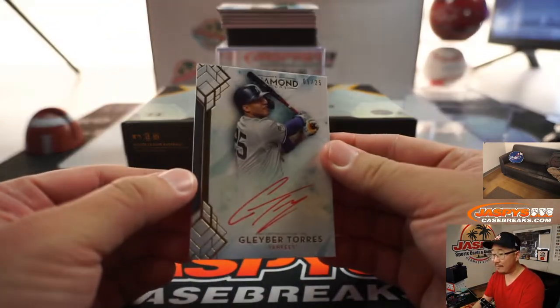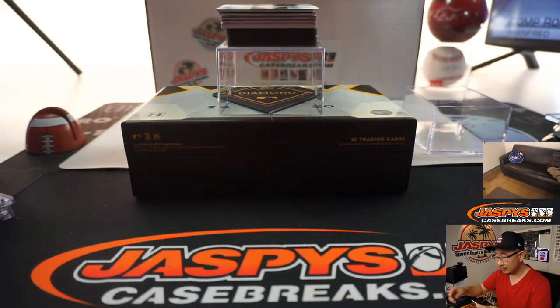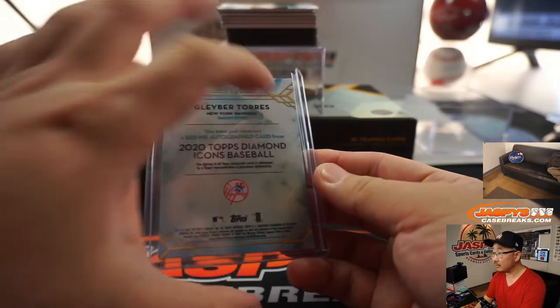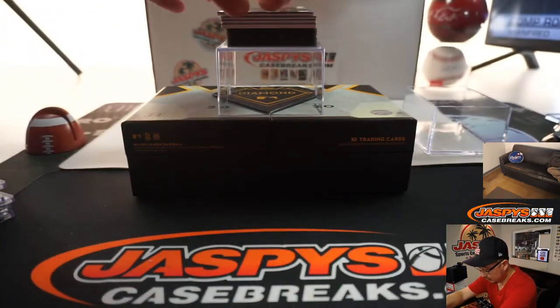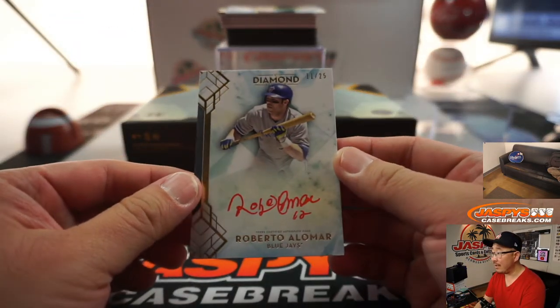Nine out of 25, red ink, Gleyber Torres. Gleyber Day. Nice autograph there. Another red ink autograph, Roberto Alomar, 11 out of 25.